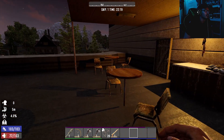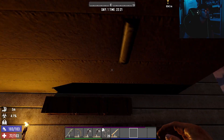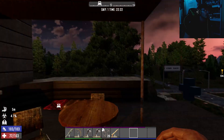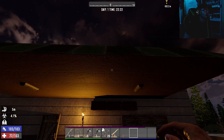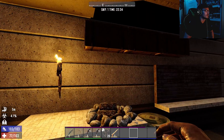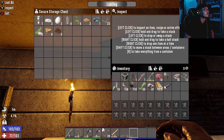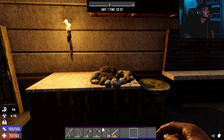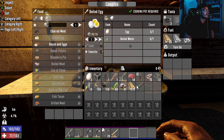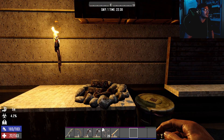We got some chairs and a little table — it looks nice here. We'll get these lights to work eventually when we get some electricity. For now let's focus on feeding our character because it took a lot of damage earlier. Turn on the fire — let's see what we can make. Some bacon and eggs. Now let's go to the skill tree.